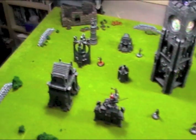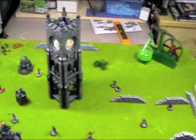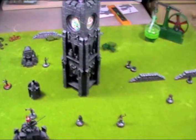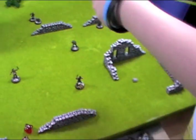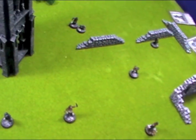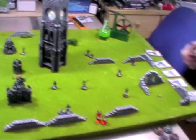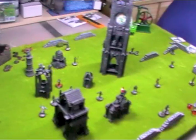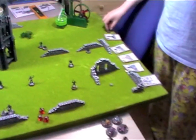We now have our 10 civilians randomly placed throughout the board. Taking it in turns, we take one peeler for the Ripper, then a peeler for Holmes and Watson, and the final peeler is deployed by the Ripper. This time peelers must also be within 15 inches of the centre but not within 10 inches of each other. The Ripper deploys choosing any table edge — we chose the long table edges — and within 6 inches of that edge.